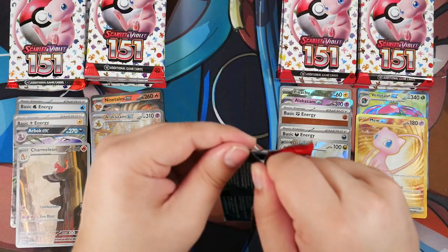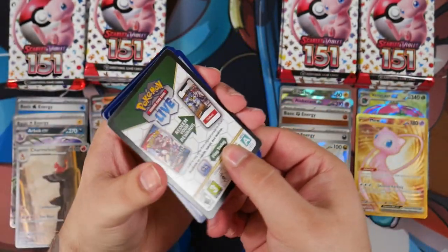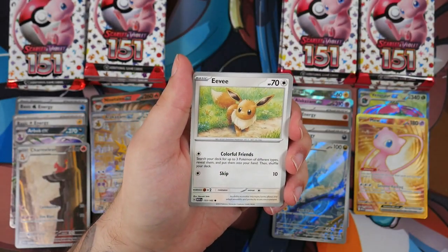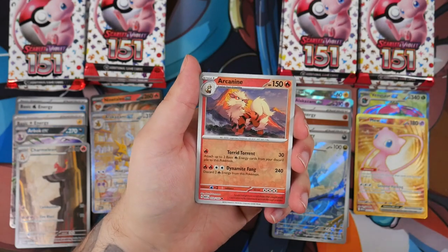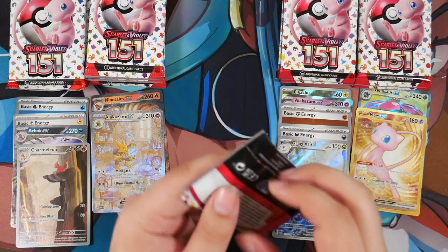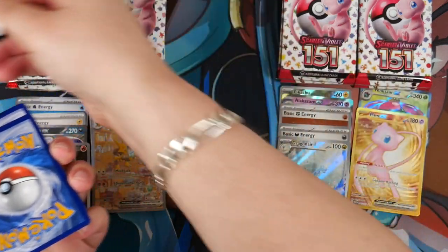Let's see what the ETB has to offer. Maybe we can get a cheeky Golden Mew, or even pull two Golden Mews — that is possible. We could also pull two more Alakazams if we really wanted to — well, it's all about luck, the luck of the draw. Eevee, Lapras, Cycling Road, Scyther, Arcanine, Ekans, and just a Flareon. We've hit a little bit of a dry streak now — we've only pulled some Illustration Rares and some normal EX cards.